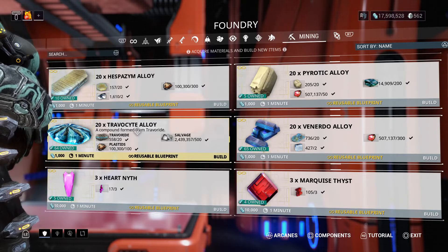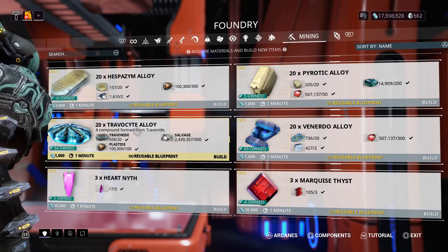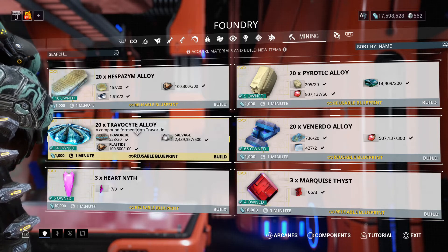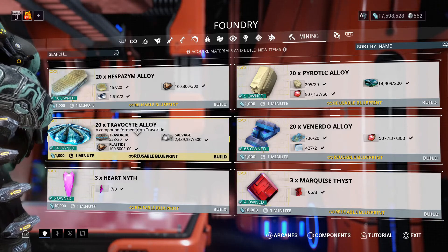And for the Tremor Grip: 2,000 standing and 5,000 credits, 5 more Goblite Tears, 30 Axidrol Alloy, 20 scrap, and 10 II Rotoblades.